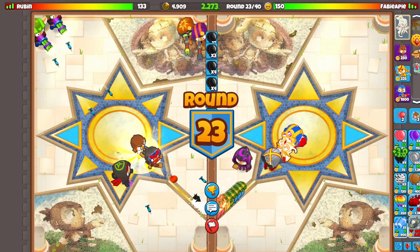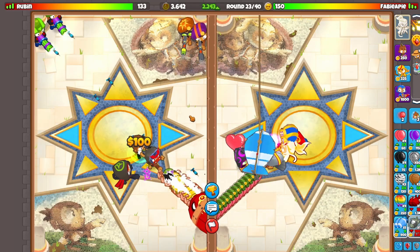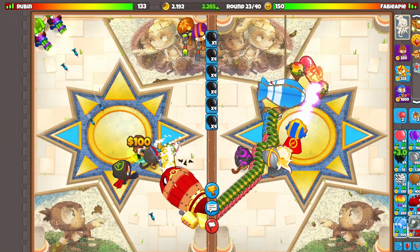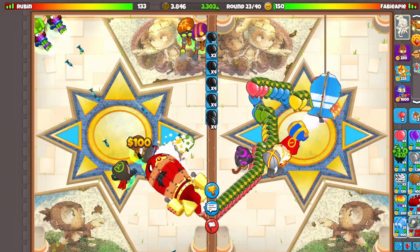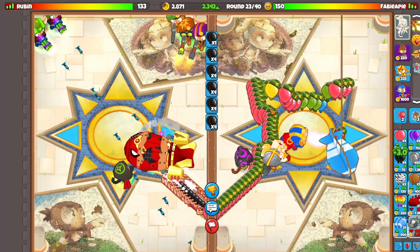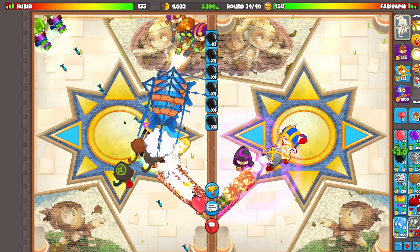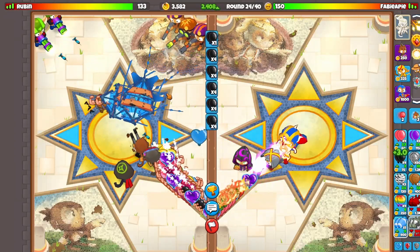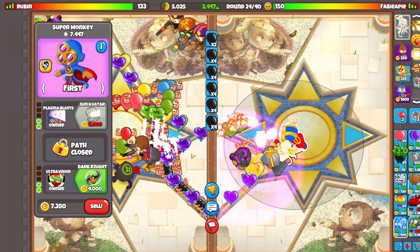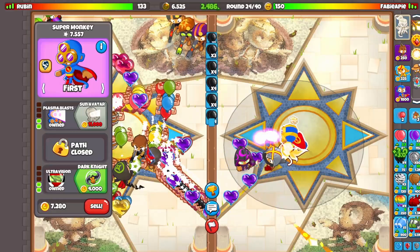I actually want to send him a BFB here just to see how far it goes. He got a tower boost — we'll take that. Let's make sure we can afford a Dark Knight as well. He popped the BFB layer — I think he'll be able to pop the remaining layers too. But it was cool to try. That Shimmer is being really, really scary.